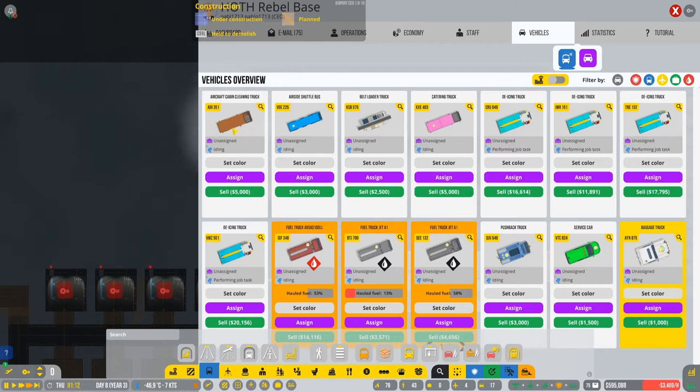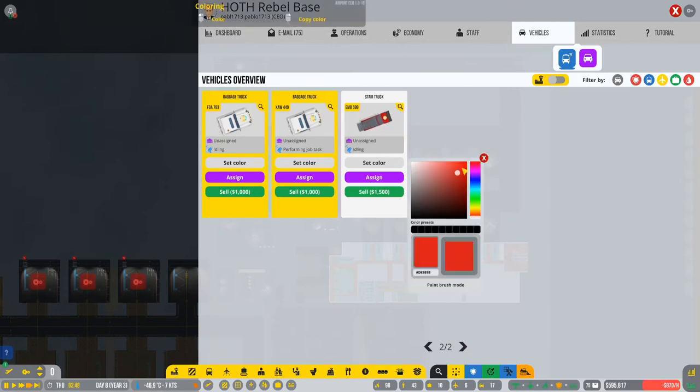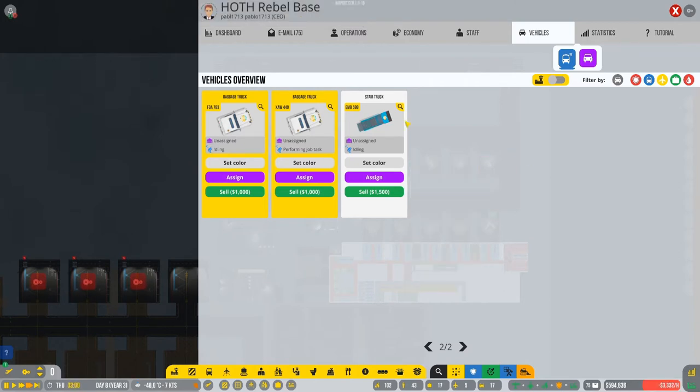I made the changes in color. As you can see the cleaning truck is kind of brown like the waste, and we have blue airside shuttle buses. Pink for the catering trucks — kind of foodie, delicious food — and then icy trucks in here, and then the fuel truck is red with a black fuel gray. Then we have the blue-green service cars for normal baggage. And then the stair truck so we can make it kind of blue. Welcome to our blue airport.